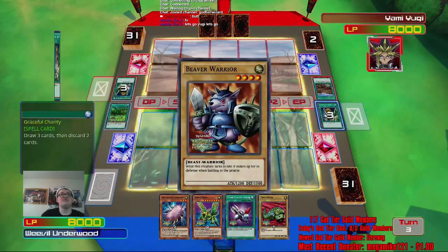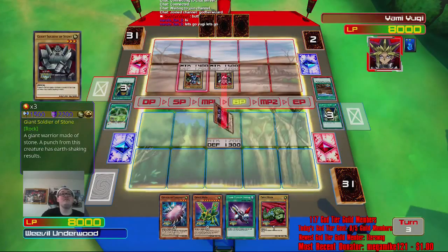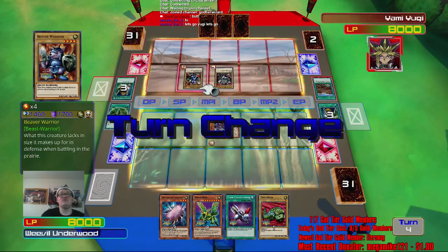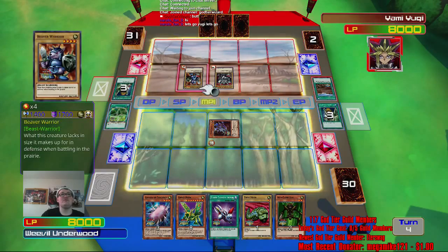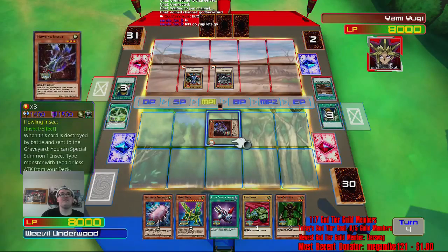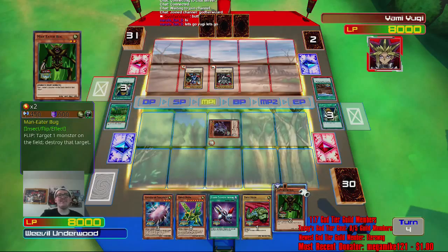Really, really original — Wasteland and Forest. He's got like the two best cards right now. Wait, shit — I'm like indirectly giving him attack points. Oh, this is awkward. They actually can't kill him. Maneater Bug! Hell yeah.